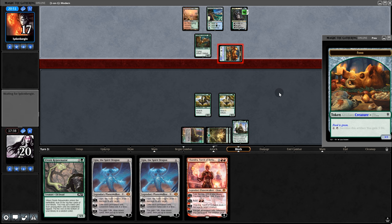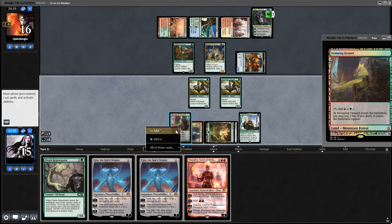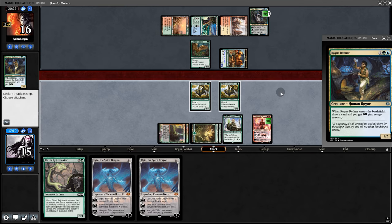They animate the food, swing for three — we'll take it. They play a refiner. Stomping Ground — let's do this. Chandra, slam the refiner, and send it back to our opponent.